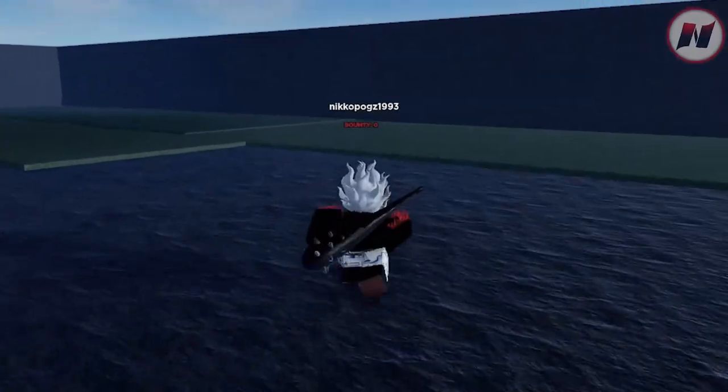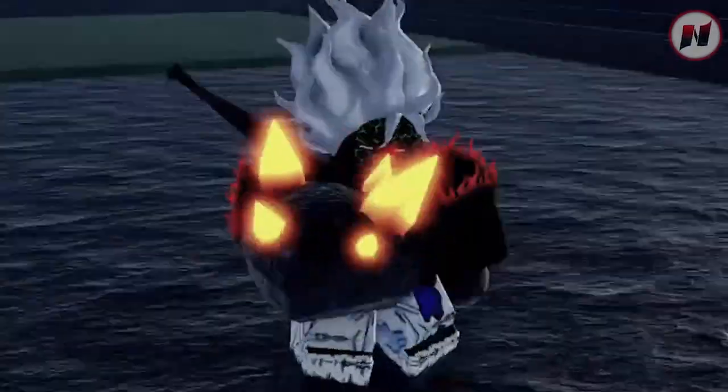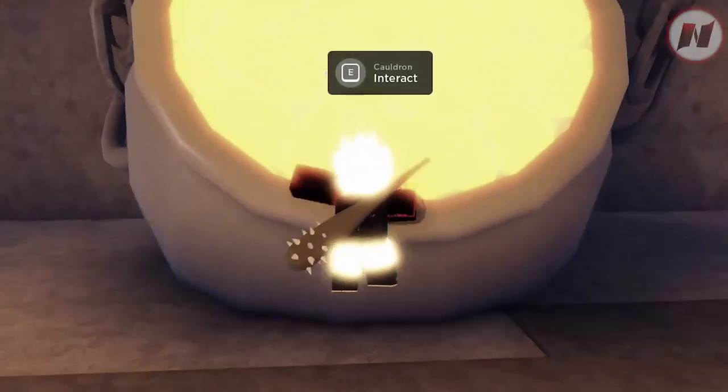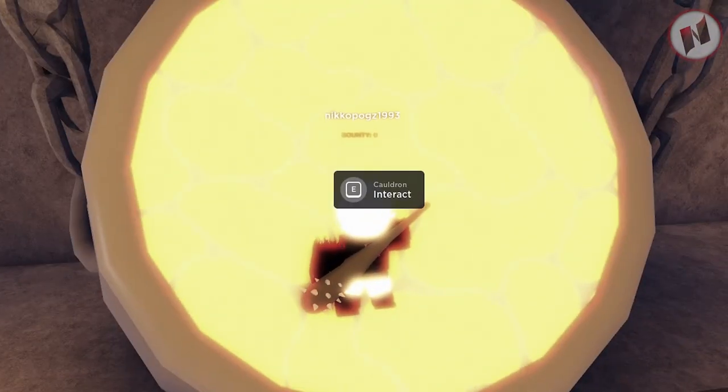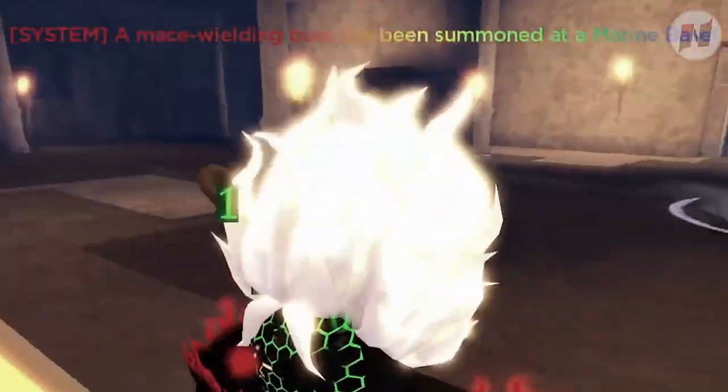I got it! Look at that — obtained lava ore. This is how it looks. Now put your lava ore here, interact with this thing, boom — look at that!